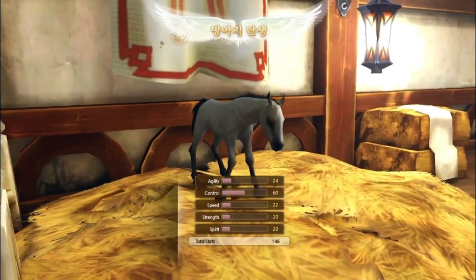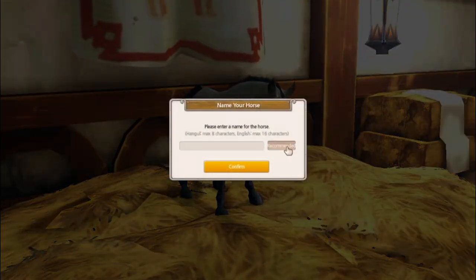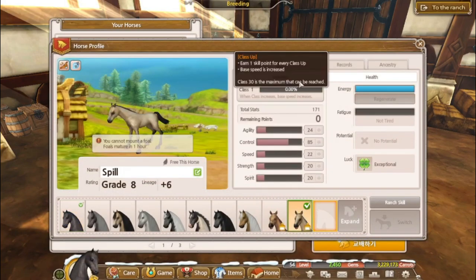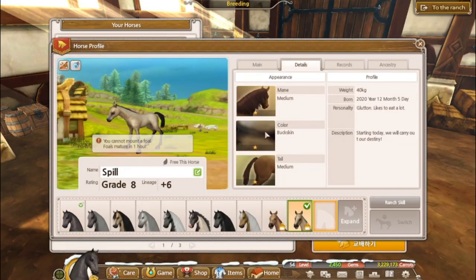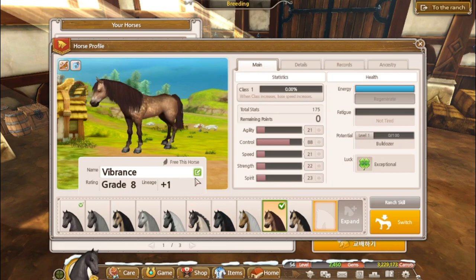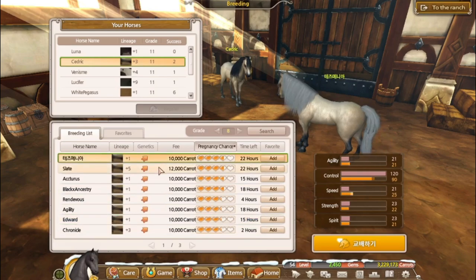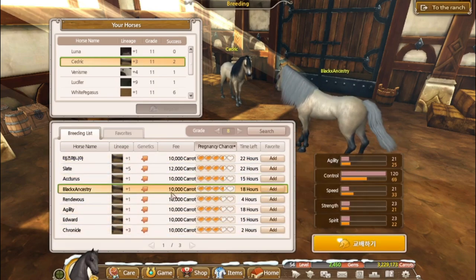Anyway, our first buckskin, and good stats! I'm only keeping grade eights. Oh my god, I didn't even want you and you're so pretty. Okay, we're gonna keep Spill but we're gonna pray and hope for a better horse.